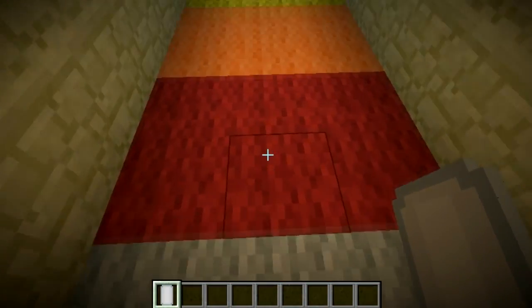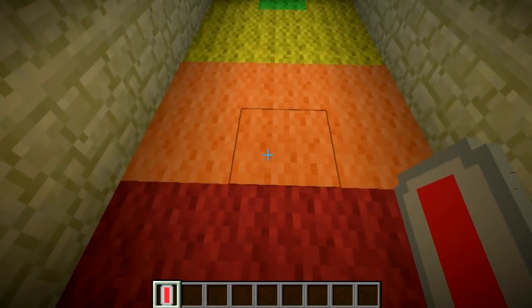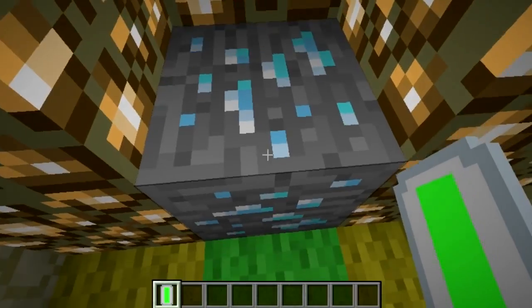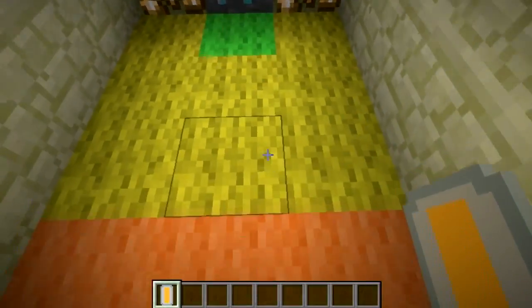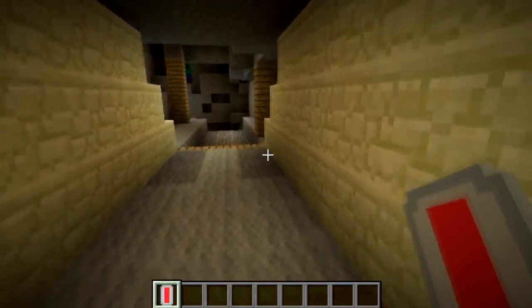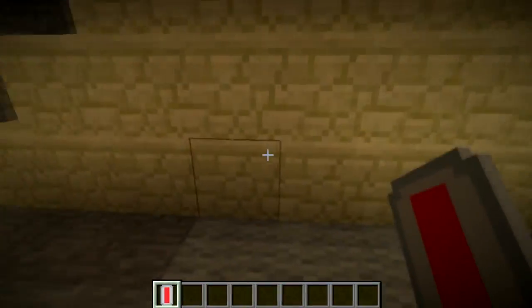I've cleverly placed wool here to indicate where the next stage is. It goes from closest to green, then yellow, then orange, then red, so you can tell where to find the diamonds. Let's go try and find that red indicator.